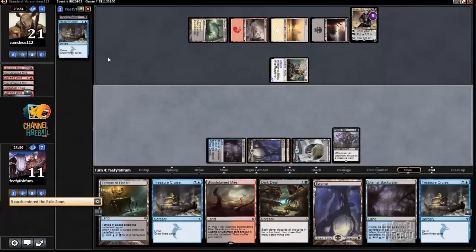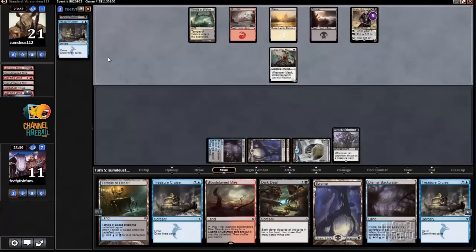I drew another Cruise, which is not ideal, but because I have seven cards in hand I can always just cast Dark Deal to draw a new seven cards.